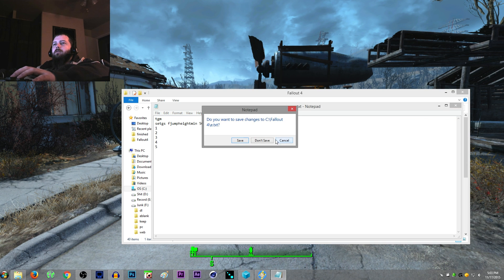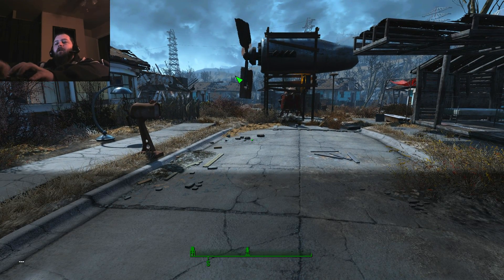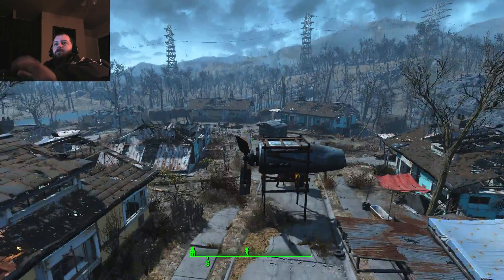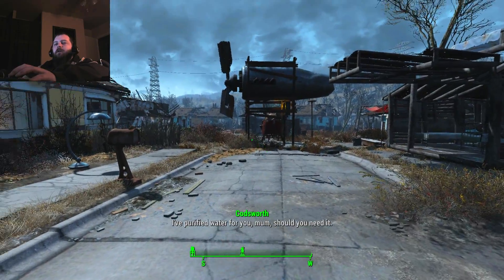What you want to do is come back into the game. That file was named E, so I'm going to type BAT — that's how you execute these — BAT space E, and that is going to execute that file. And as you can see, it entered TGM for me: God mode enabled, and 'set GSF jump height min 5000', so now my jump height is set to 5000. Now I can jump way up in the air, and when I land, I don't die.